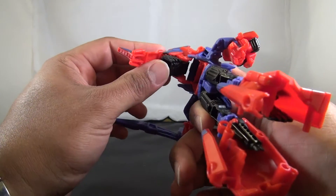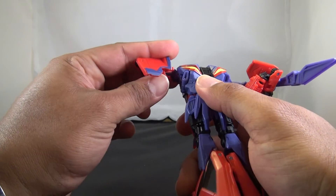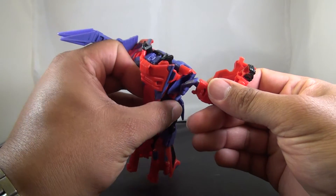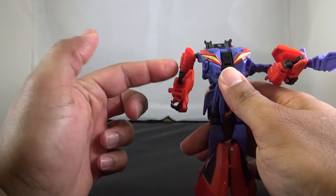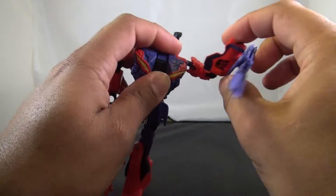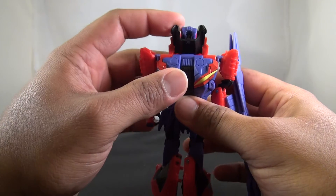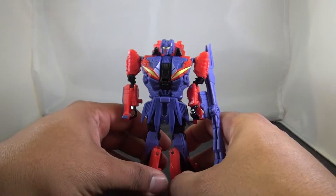Bring this down — it doesn't really peg in or anything, it just kind of lays there. Bring the arms up and they actually mold in really well right here — it just kind of snaps in, I like that. Bring the arms down and turn them at the elbow, and you've got his fists right there. The helicopter blade goes right there, bring the head down — it kind of clicks in a little bit — then rotate it around, and there you have Vortex.